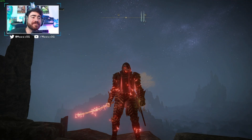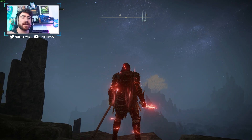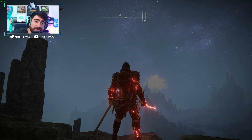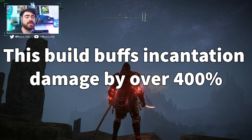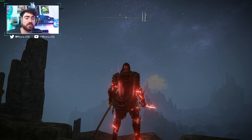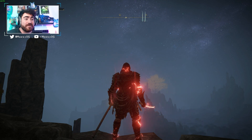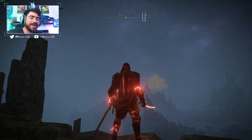What is up guys? Max here with an Elden Ring video, and today we are going over my Lord of Lightning faith build. This is a primarily casting faith build — I was a little underwhelmed by incantations until I started using this build. We can hit for over 10,000 damage with our incantations. The secondary stat we're focusing on is dexterity, to use quick weapons and get a lot of damage out of them as well.